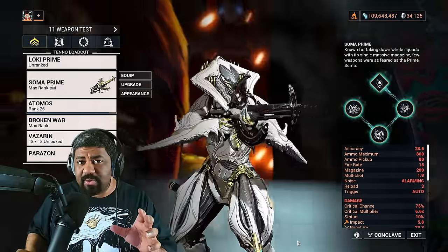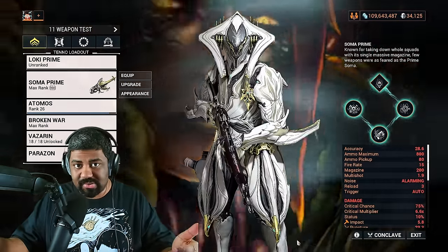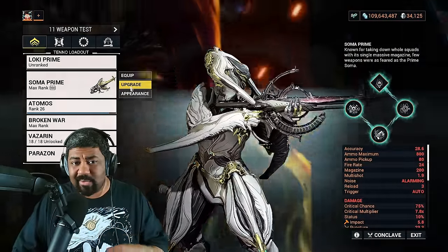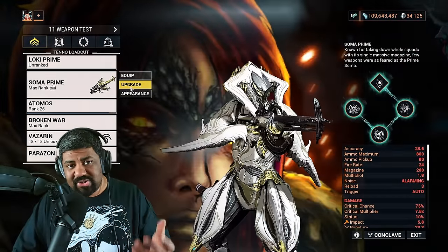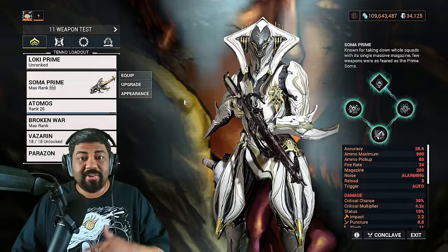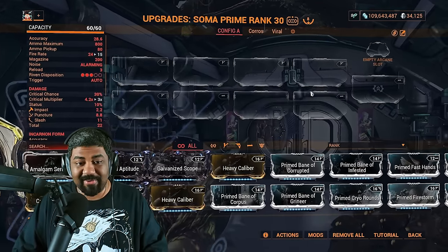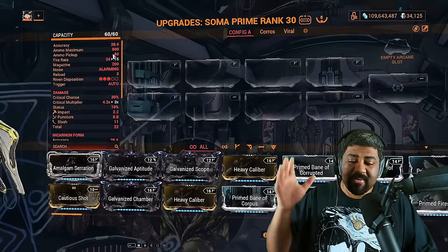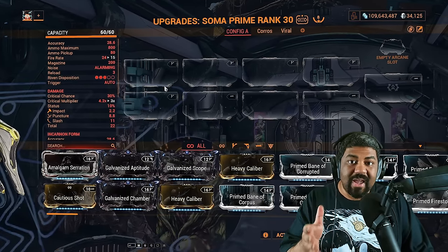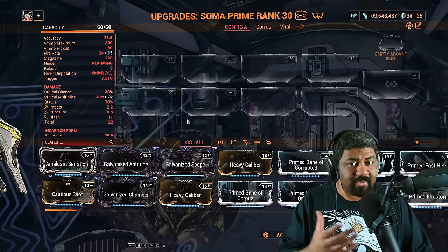With the builds I'll show you, use them as a template to help you understand why certain mods are used. You're going to notice a similar build for both primary and secondary, and depending on what type of primary you use, you just change one or two mods. Usually you're going to be getting a lot of assault rifles in the beginning, and you're not going to have a bunch of polarity slots like I do. Everything you're going to be seeing in the modding screen is going to be at its 100% value, meaning their base stats. By applying mods, you're multiplying their base stats.